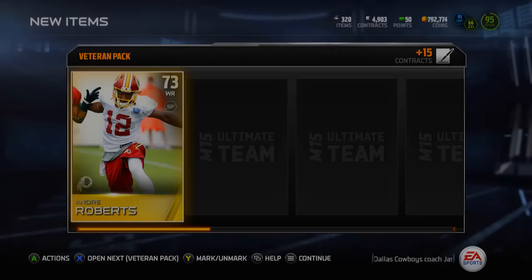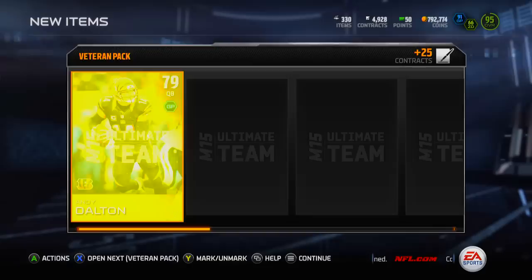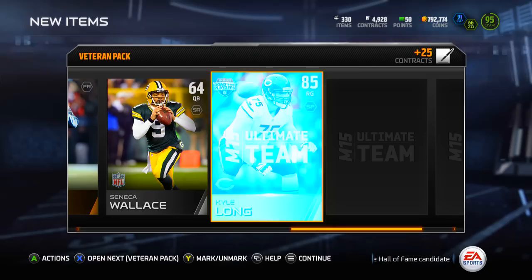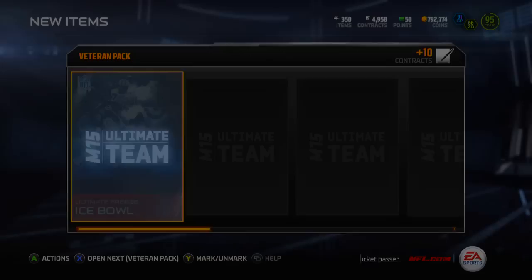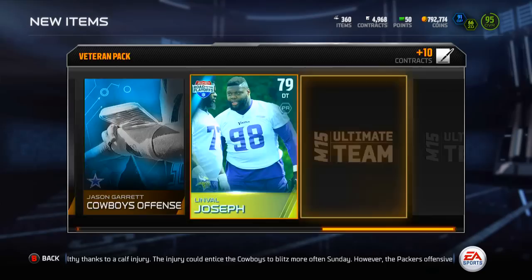We got Andre Roberts to start us off, ice ball collectible. I'll collect all the ice balls at the end of the video. Tyson Alalu might go for a little bit. Andy Dalton. Got another gift here - a Seahawks gift, not sure what it'll be. Got a Kyle Long, 85 overall, always nice, but I want an elite. I haven't gotten a single elite from either of these bundles. Julian Edelman - we've gotten decent pulls but nothing amazing other than the limited edition gift.